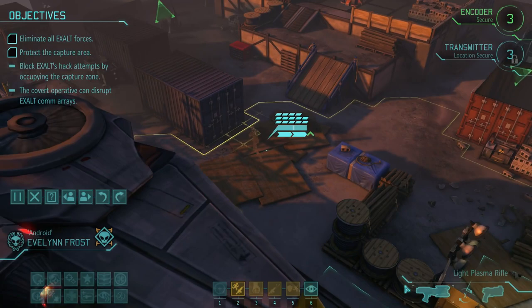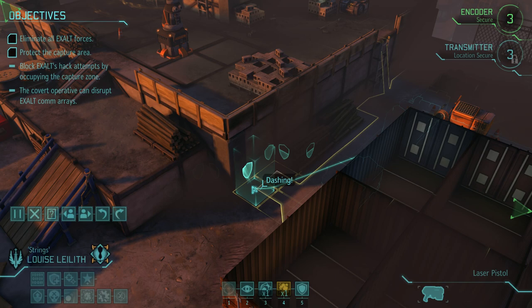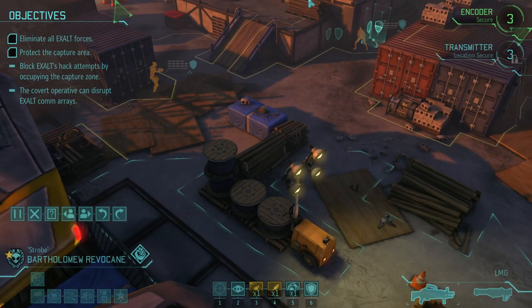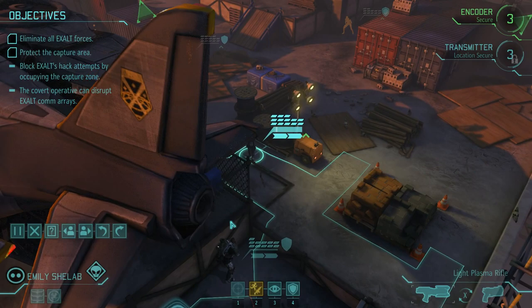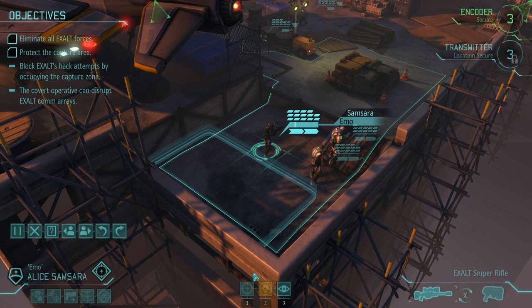Let's see where Evelyn is — there we go. Evelyn, I need to have eyes on everything going on over here, so let's get you over there straight away. Now, have we got our operative? There is Lilith — fantastic. Lilith, I need you to move quickly as well. We should be able to get eyes on all of the enemies fairly easily, and Lilith can always hack the comm relays to disable our opponents' weapons.